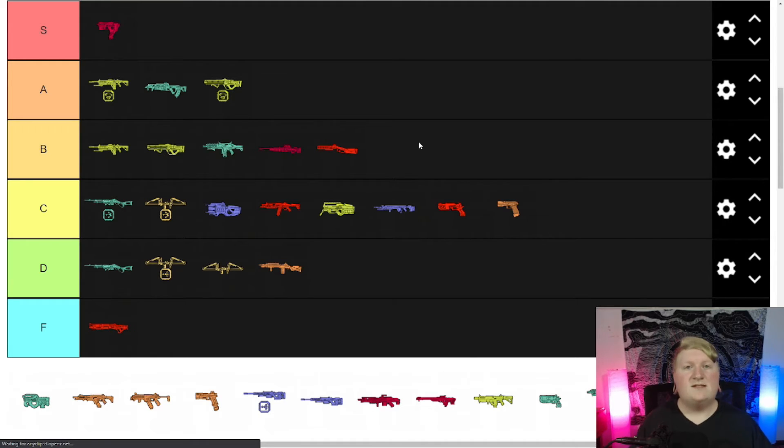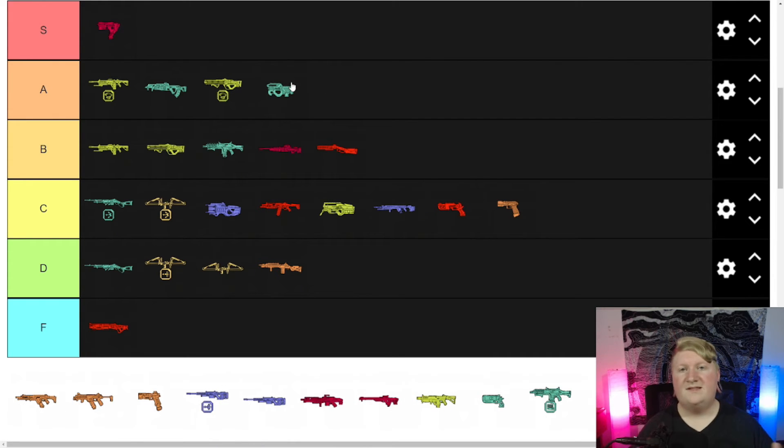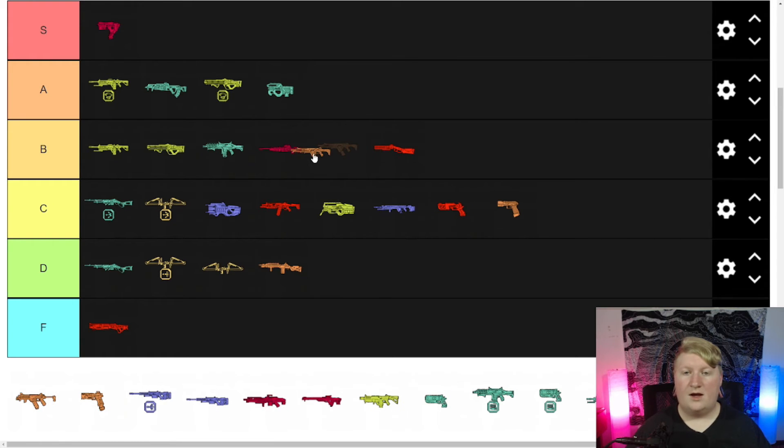Peacekeeper — solid B, that's all I've got to say. Prowler — A tier. It's a goat. I could never use it in the care package even though it was automatic; maybe that's why. But I shredded with it pretty well. It's a solid burst weapon — pretty good gun.